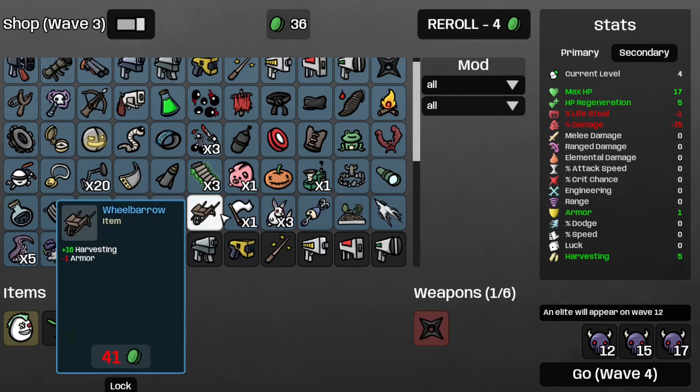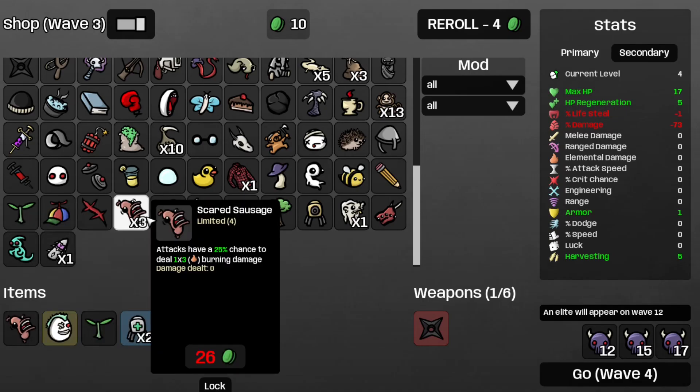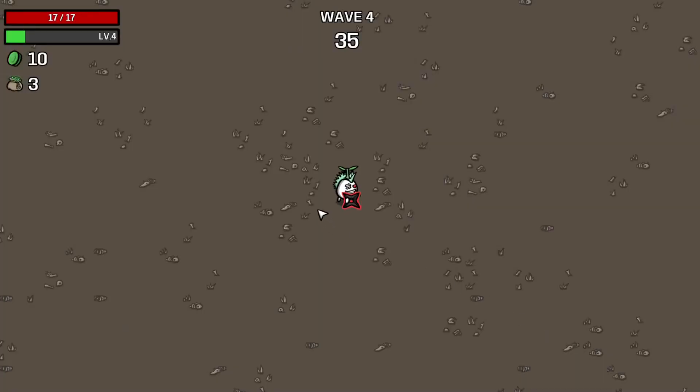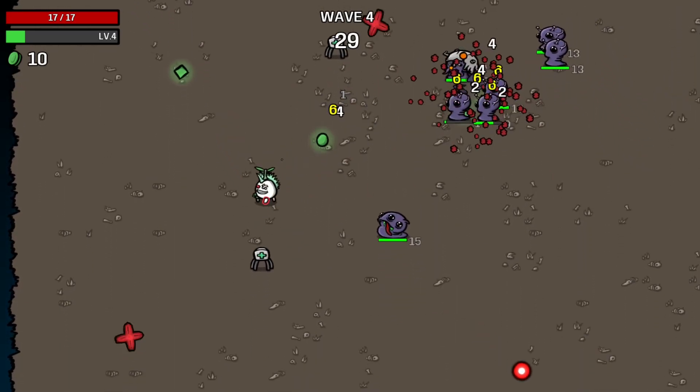Get another medical turret, because why not? We can always use more overpowered medical turrets. Let's get a scared sausage — can't support another one. Welcome to wave four with our two medical turrets. The plus two projectiles do apply to the turrets.